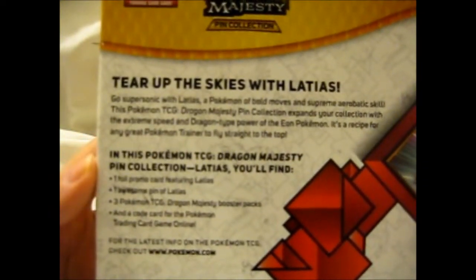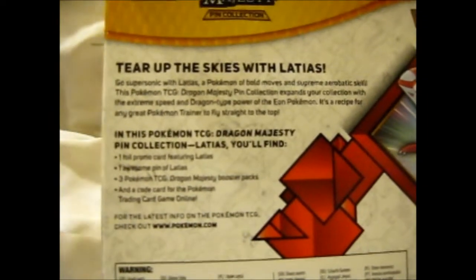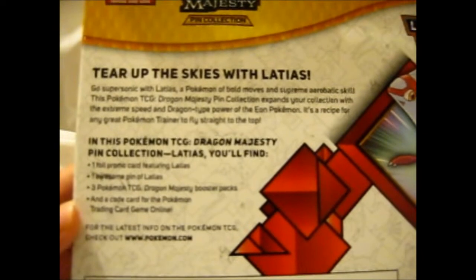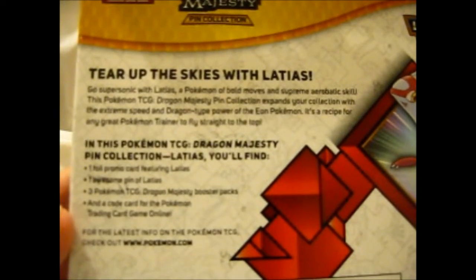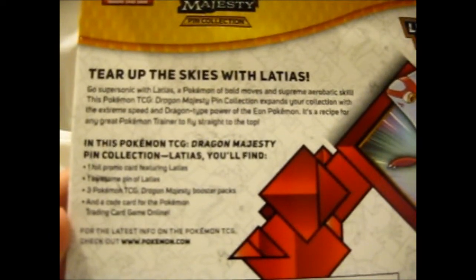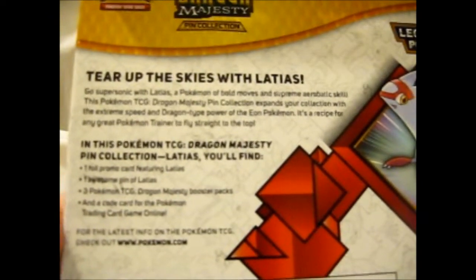This is what the box looks like — very nice artwork, by the way. 'Tear up disguise with Latias. Go Supersonic with Latias, a Pokémon of bold moves and supreme acrobatic skill.' This Pokémon TCG Dragon Majesty Pin Collection expands your collection with extreme speed and Dragon-type power of the Eon Pokémon. It's a recipe for any great Pokémon trainer to fly straight to the top.